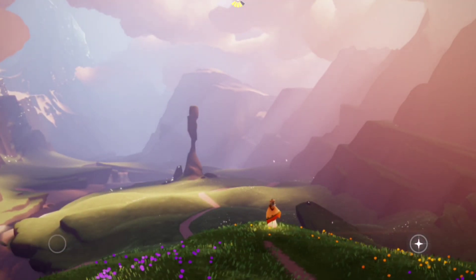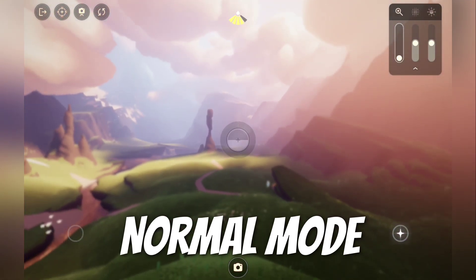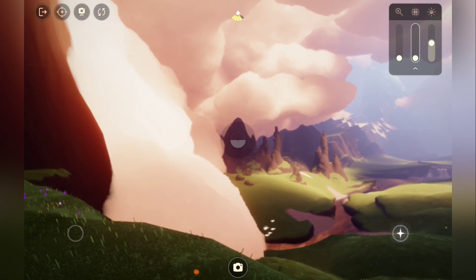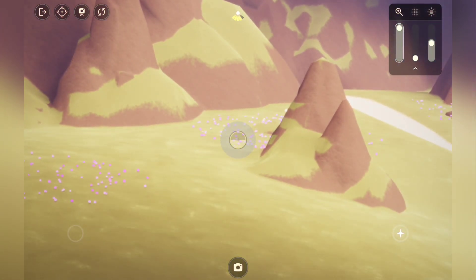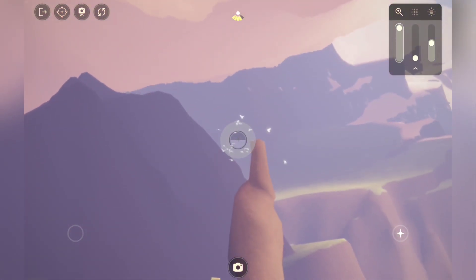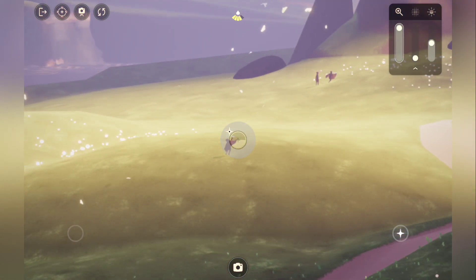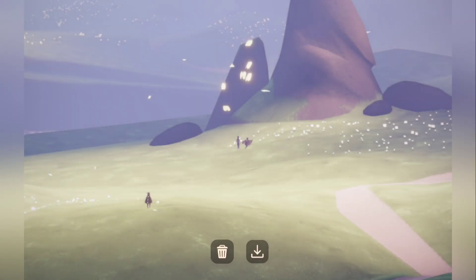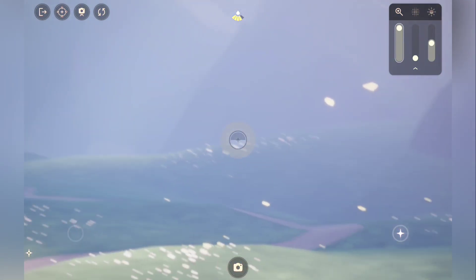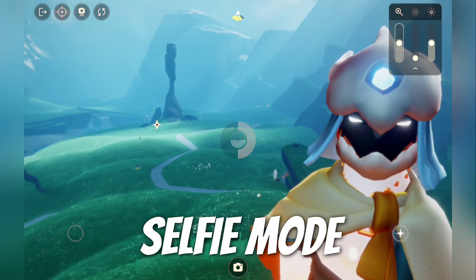We are gonna be testing the camera here in this environment. Right now we are in the normal mode — look how clear everything is. I can see people. Let's take a picture. There we go. There's also another two over there — boom. Now we are on selfie mode.